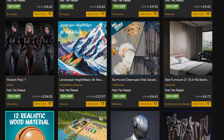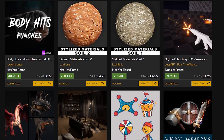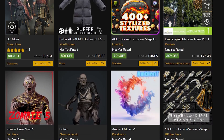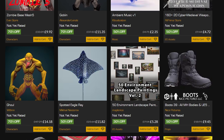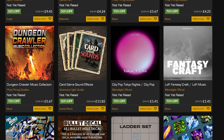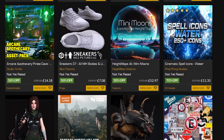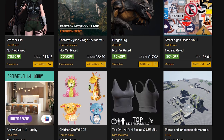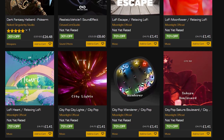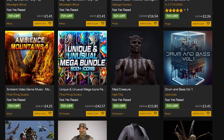That'll be it for this video covering my top 10 assets for the June 2024 sale, where you can save up to 70% off on over 3,000 different assets until Thursday the 20th of June. My favourite this time is probably the Armed and Unarmed Locomotion Animation Set or the Light Aeroplane. Let me know in the comments which is your favourite, and if I missed any. Thanks so much for watching — if you enjoyed it, please like and subscribe as it really helps the channel.